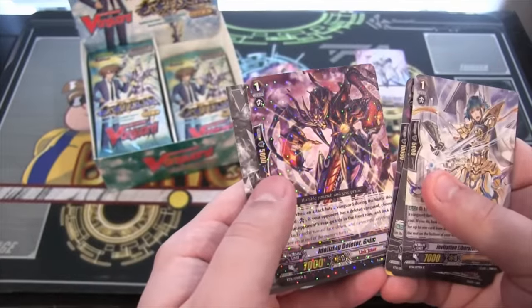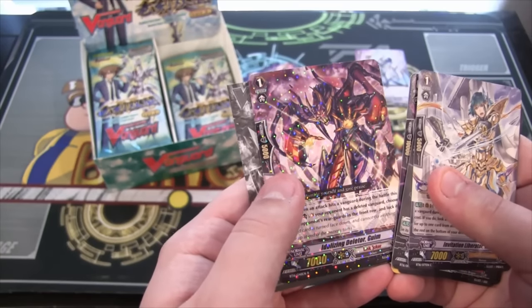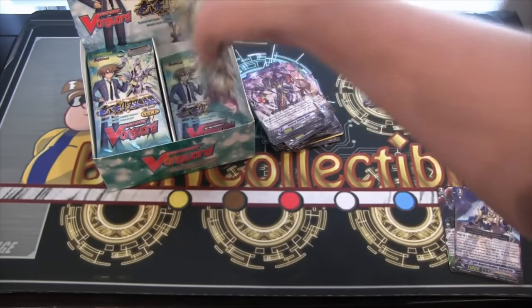And Link Joker this time — it's Auto-lizing Deleter Guam, and that is a Rare as well.